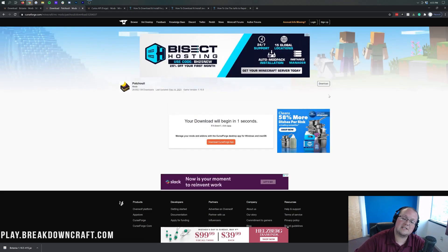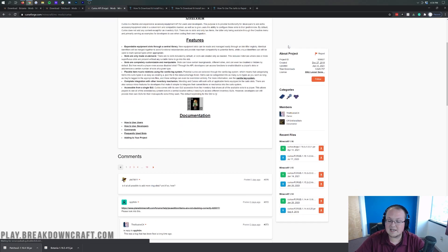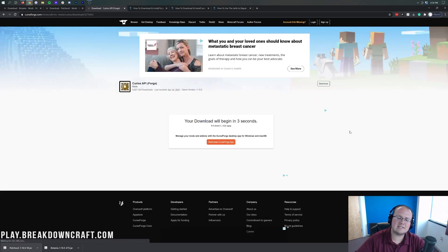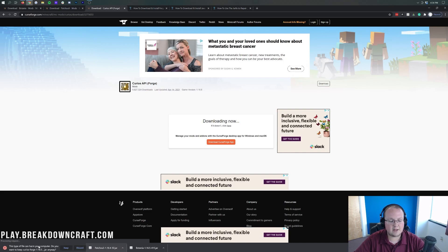Same process — we need to keep or save the file depending on your browser. On the bottom left we keep it in Chrome; in Mozilla Firefox, save it in the center of your screen. Now there's one more thing we need to download, and that's the Curios API. Same process: come over to the right-hand side, scroll down, make sure we're downloading the 1.16.5 version, and then click on the orange download button. Keep it in the bottom left on Google Chrome, save it in Mozilla Firefox.